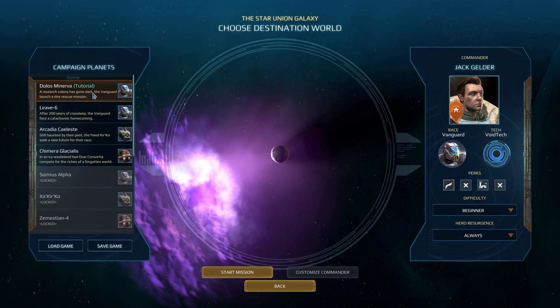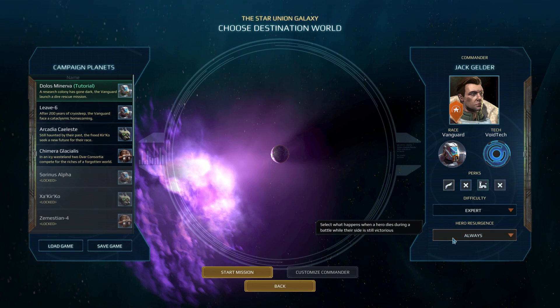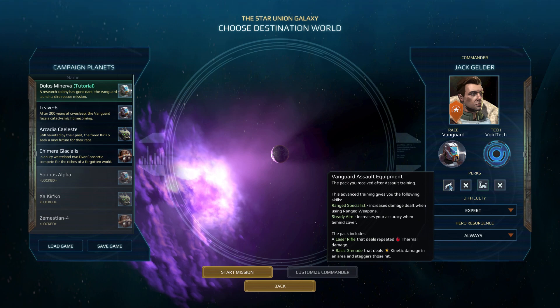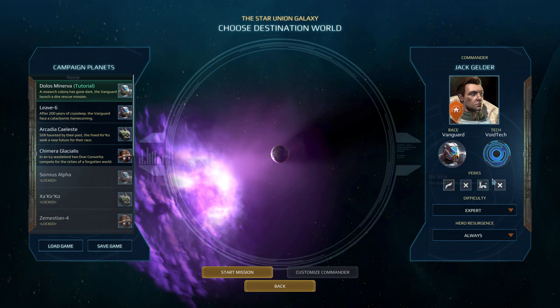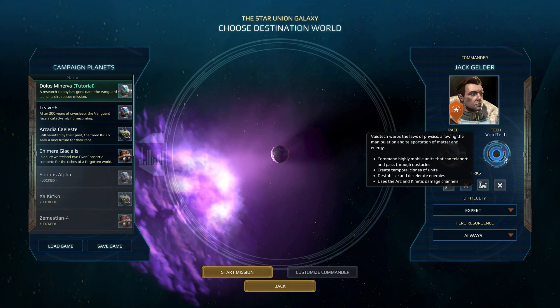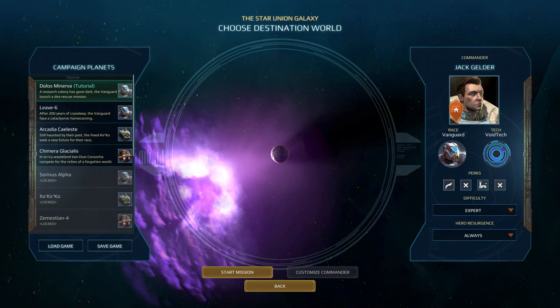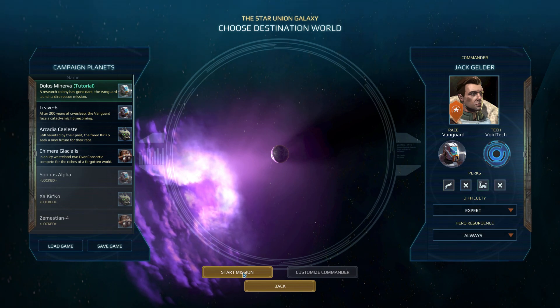As you can see, you have a difficulty setting, and the first one is of course a tutorial. So let's see how it is on Expert. This is the Vanguard - you start off with assault equipment, military detachment, because why not? You can customize him - this is your campaign character. Expert. Let's start the mission.